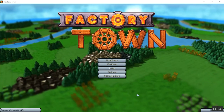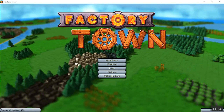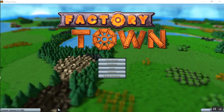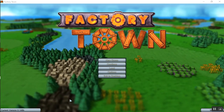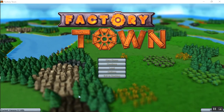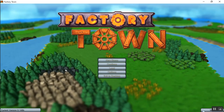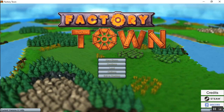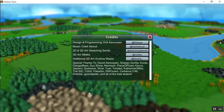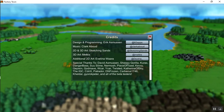The game here is Factory Town. You can see it's a beta version — it is available on Steam now, and that's how I got it. It's version 0.148b. The 0 indicates that it isn't an official release; they're still working on the game actively. There's also a miscellaneous tab, you can discuss it on Steam and Discord. The credits show it has a very small programming team.